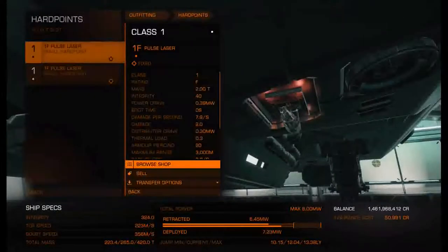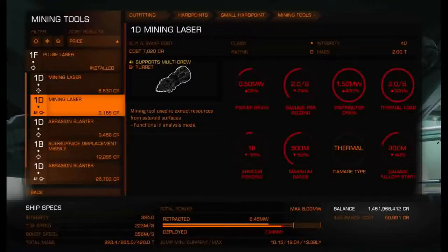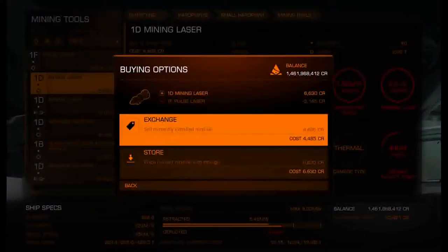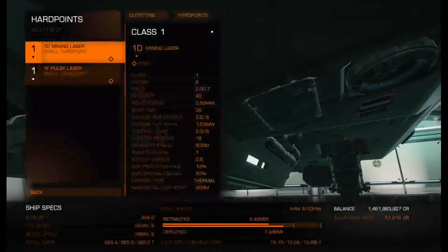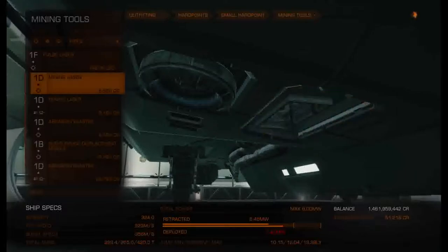Under hard points, we're going to put in two mining lasers. Go into mining tools — you'll see a couple different types. The one with the turret symbol is not what you want; that's for multi-crew. What you want is the fixed one with the crosshair symbol, meaning it's fixed to the front of your ship. Hit exchange to get rid of the pulse laser. Swap out the next one to a fixed mining laser as well. Now we've got our two mining lasers.